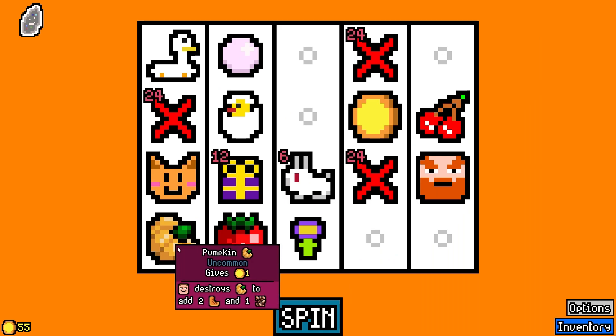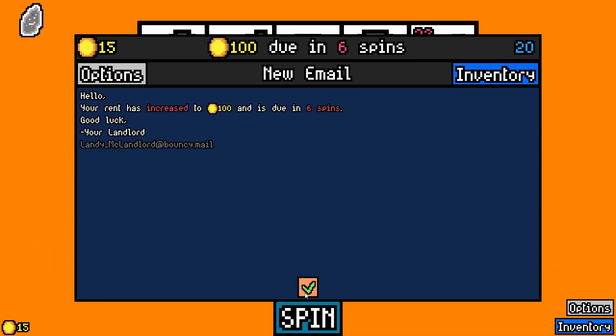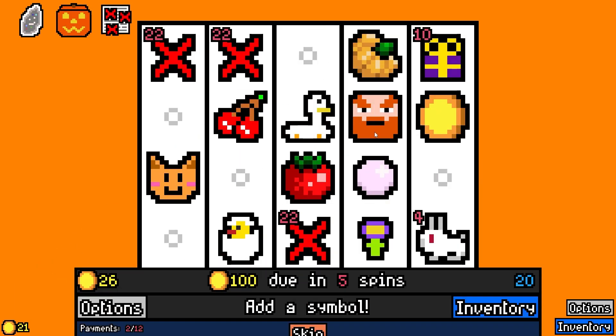I think we got a chicken already. Wow. 60 bucks in the bank. Item capsule's great. Mining pick. Oh, the pumpkins give — oh my god, we have to take this. It's Friday the 13th in October, we get the jack-o'-lantern. It's done, it's happening. We have to do it. Tax evasion's great.